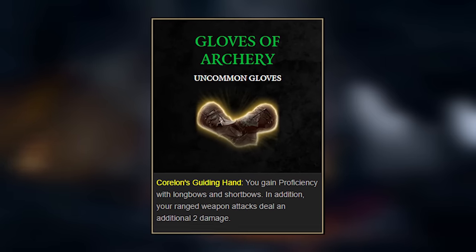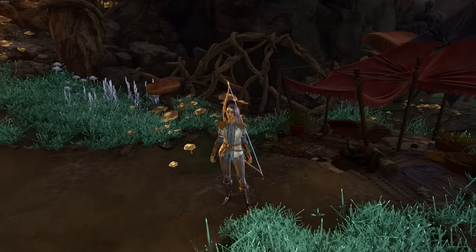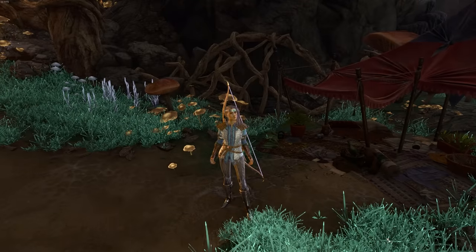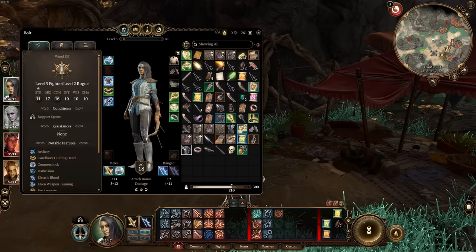Because we are an archer, the Gloves of Archery are also a great early pickup. These are sold at the Goblin Encampment by the merchant overlooking the party outside. They give proficiency with longbows and shortbows — we already have that from being a fighter — but the important part is the two additional damage on every single shot, which adds up over time. Remember, this is just my take on what a Lightning Archer can look like, and this setup will carry you easily into Act Three.